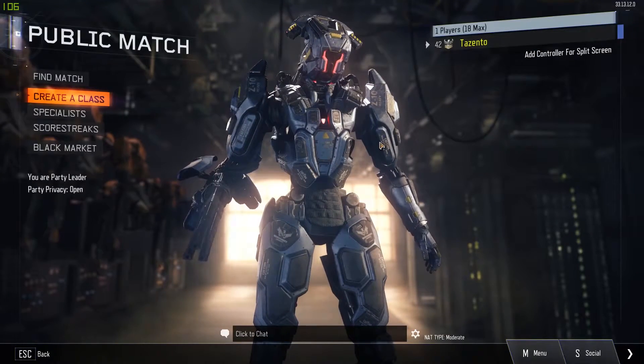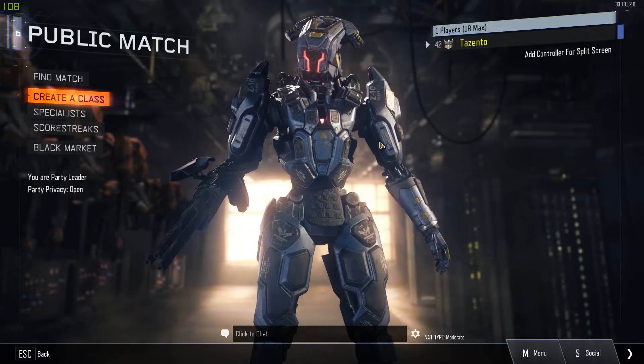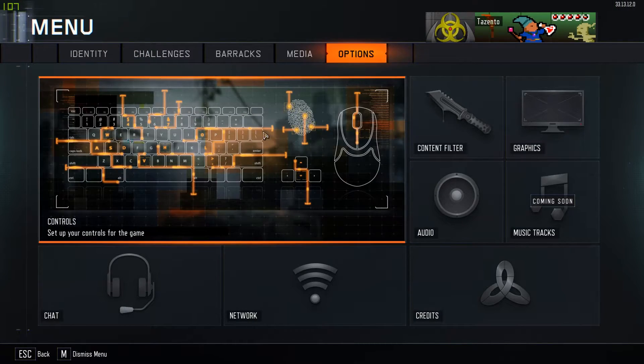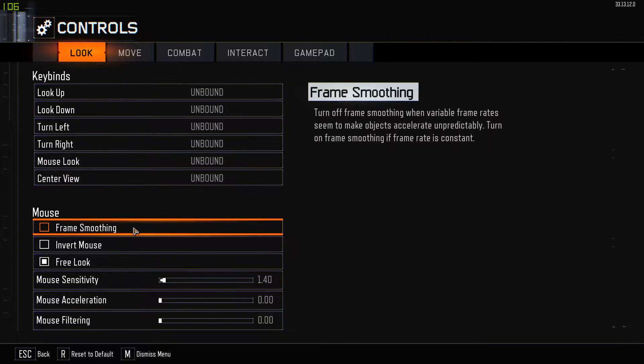Today I'm going to show you how to fix that with multiple steps that you don't necessarily have to do all of, however I do highly recommend them. The first thing you want to do is hit Menu, go to your Options tab, and look at Controls. What you want to make sure you have off is frame smoothing. You definitely want this off — it can mess up your frame rate and has led to mouse input lag problems.